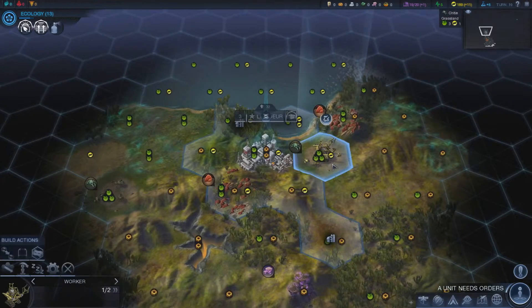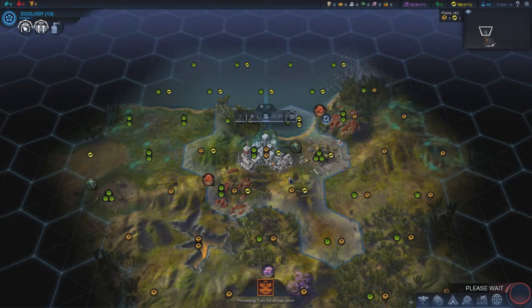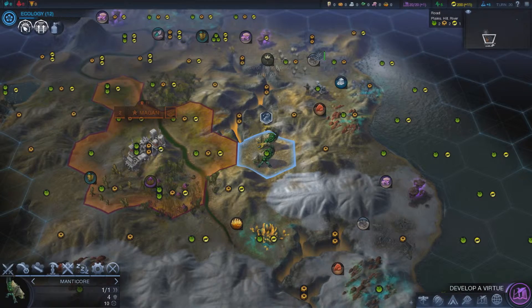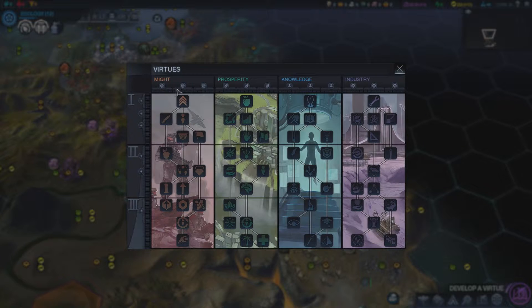Worker, go here — and we want to construct a paddock around those alien creatures so we can start harvesting food from them. The rival civilization only has a population of two. I'll also send another unit out to explore. We've got a virtue available — these help the city grow in the long run.